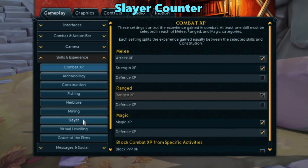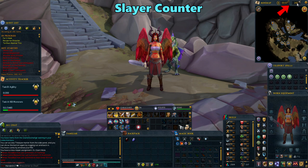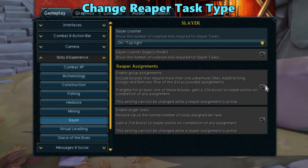Now in the skills and experience tab, go to slayer. Normally you'd want to bring your slayer or grim gem to check how many tasks you have left, but you can activate your slayer counter to show how many kills you have left here. Just right click on the skull to switch between your reaper and slayer tasks. You can even check out your collection log from here. You can also change your reaper task assignments here. Checking off this box will allow for group bosses to be included in your reaper tasks, in addition to the other ones you would get. Checking this one off will double the amount of kills you need to do for each task. These options will give you an additional 25% reaper points each, so if you want to get points faster, consider activating these.